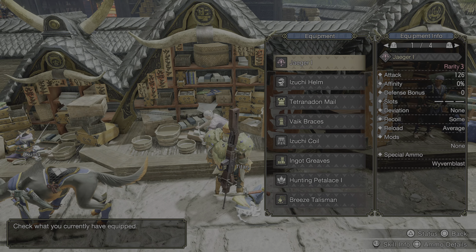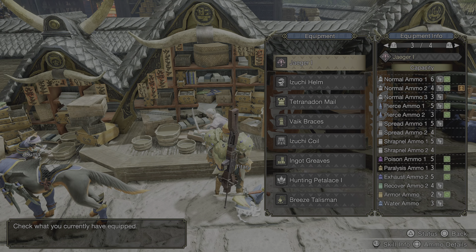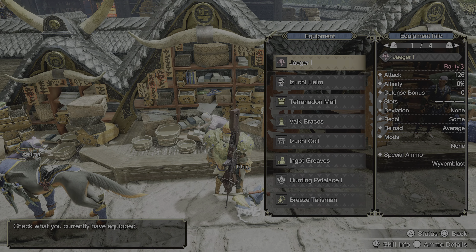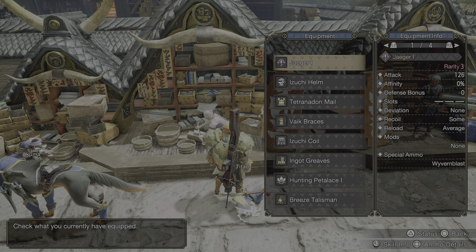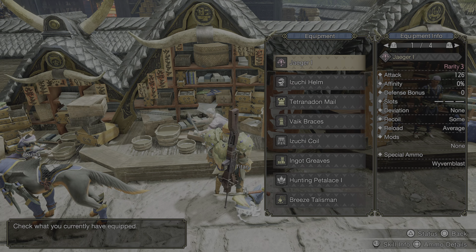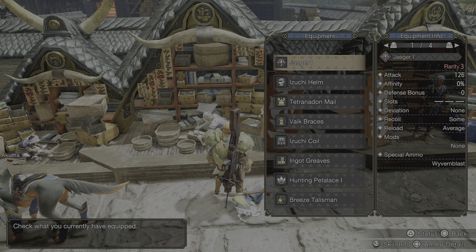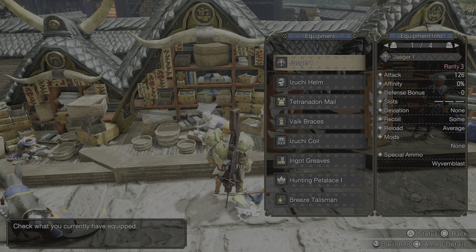So here it is. It is based off of the Jaeger Light Bowgun — a bowgun from the ore tree that gives you rapid fire normal ammo. You can rapid fire it, it has a clip capacity of 4, no deviation, recoil is a little bit, reload is average, and it's very smooth all around. You never run out of ammo because it's super easy to craft level 2 normal shots — all it takes is one gunpowder, and you get an infinite amount of normal rounds. One gunpowder gives you four bullets, so it's very cost efficient.